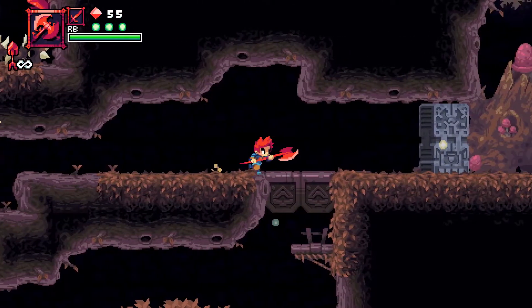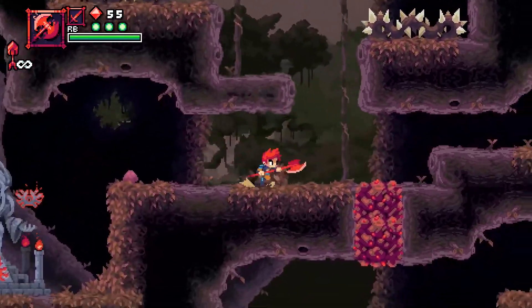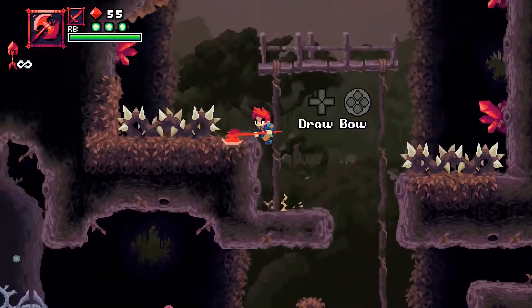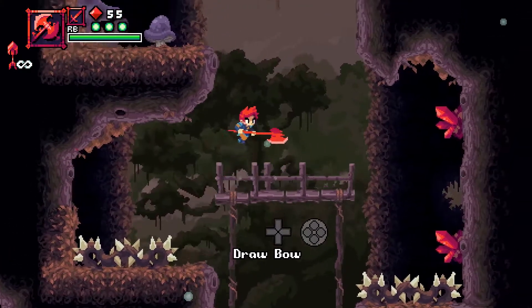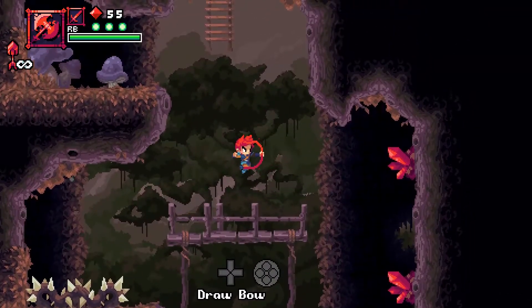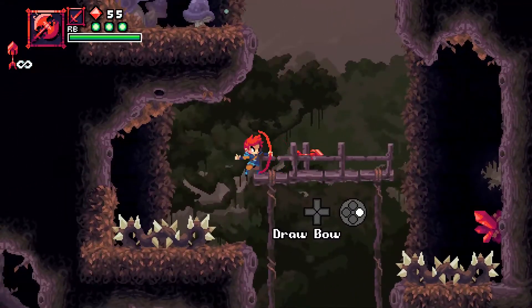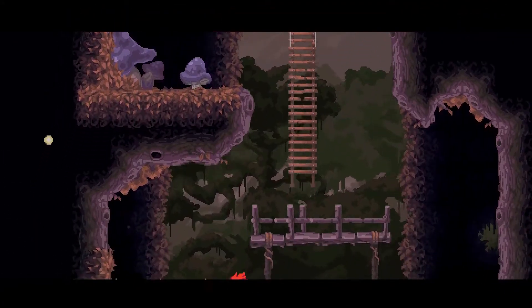This looks like I can jump through these walls and there's gonna be a way to unlock that gate. Draw a bow — oh, I can! I love when games do that — I can inexplicably shoot midair. Awesome!